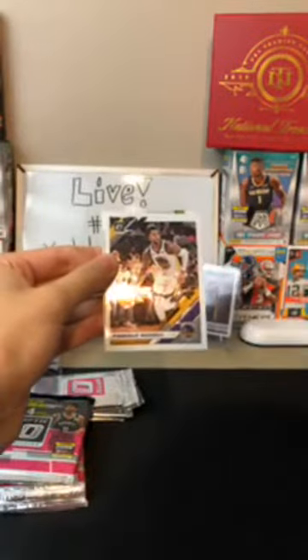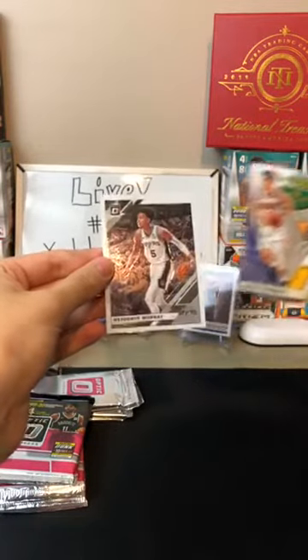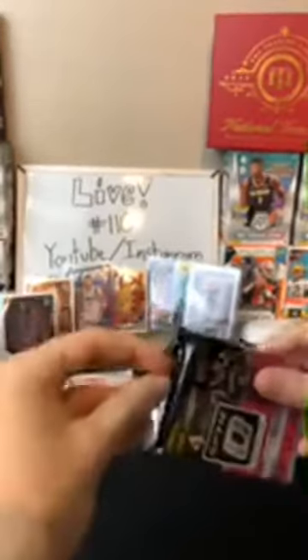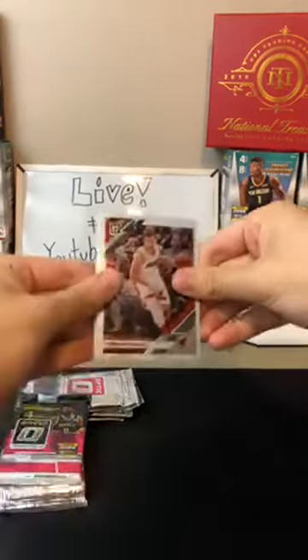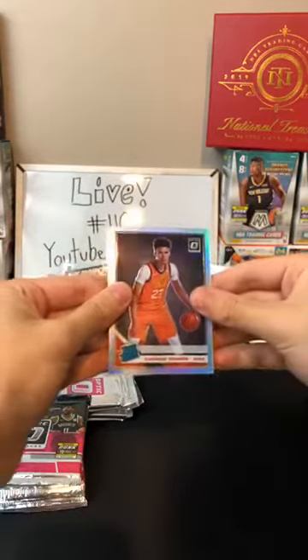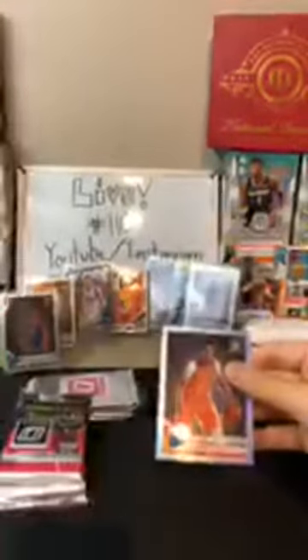Chris Middleton for the Bucks — that's like the fourth time. D'Angelo Russell for the Warriors, Devin Booker Express Lane for the Suns, Dejounte Murray for the Spurs. Everyone loves Larry Bird. Gordon Dragic Heat, Lou Williams Clippers. I see a hollow back there — hollow Cameron Johnson for the Suns! Oh, nice card for the Suns. Another rookie hollow. And then another Devin Booker.